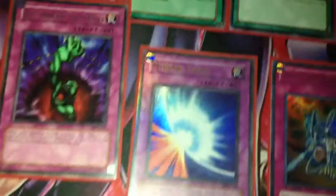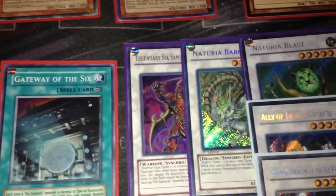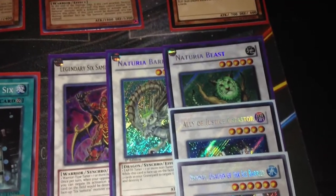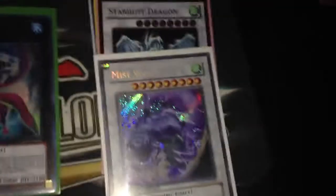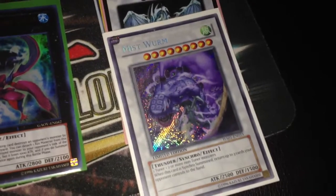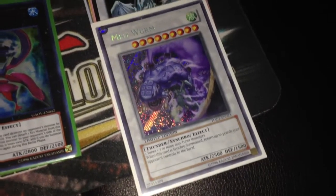Moving to the extra deck, starting with the Synchros. Of course you've got to run the Sheehan, and standard picks like Barkeon and Beast — you have to run those in Sams, they help out so much. Then we've got 1 Catastor, 1 Brio, 1 Gyanite, 1 Stardust Dragon, and a Mist Worm. Mist Worm has really helped me so much. A lot of people underrate it — they think since Trishula died there shouldn't be any more level 9s, and they don't give Mist Worm the credit it deserves. This card is really, really good.